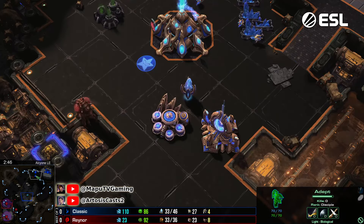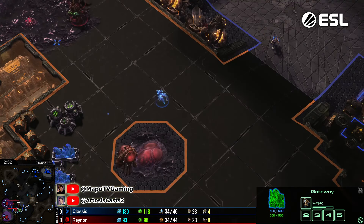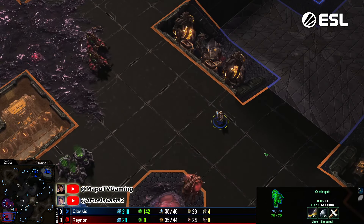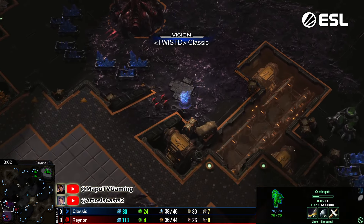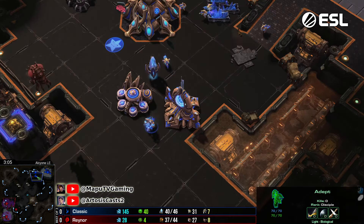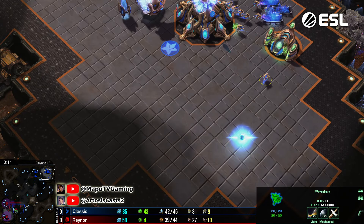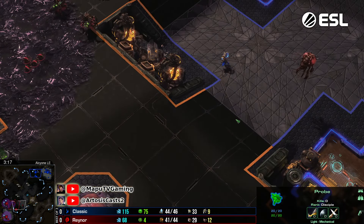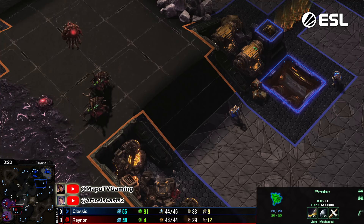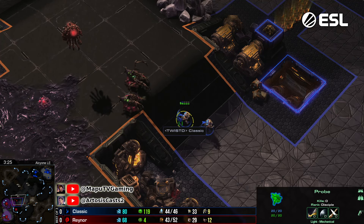Raina goes for the third base. There's the adept on its way, and a second one in production. Classic going for the very standard play - an early third, most likely into twilight forge, the hero style that Hero really started to punch out into the world. Raina is angling for the creep to allow him to be a little more mobile on the front on that ramp against those adepts or potentially oracles.